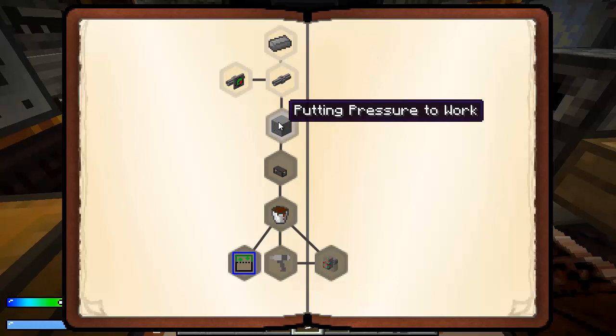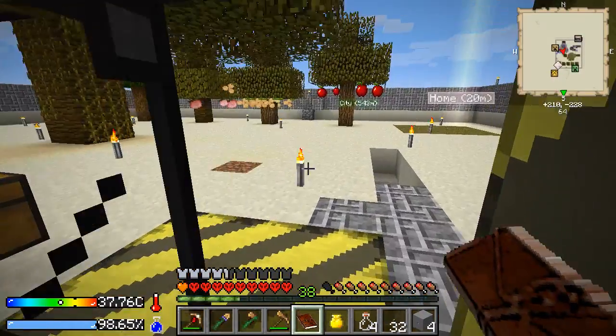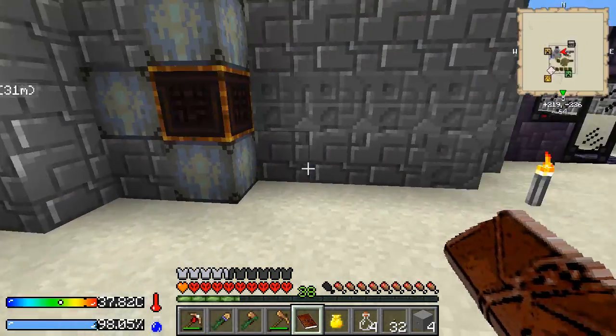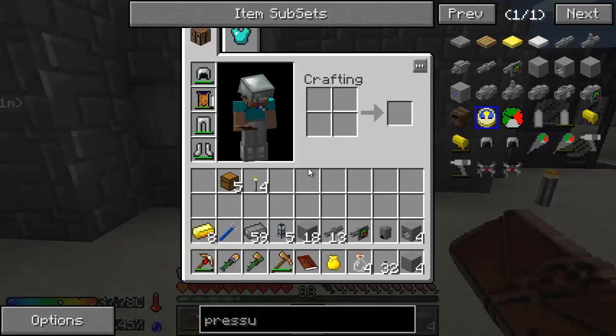The quest we left off was 'putting pressure to work.' We've now got all the pressure things for the pressure compression chamber, so we can make this plastic. I'm going to move out of this base and move closer to a city so that we can get there to get stuff when we need it quicker.